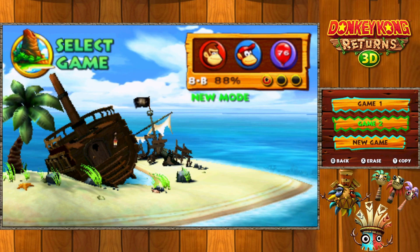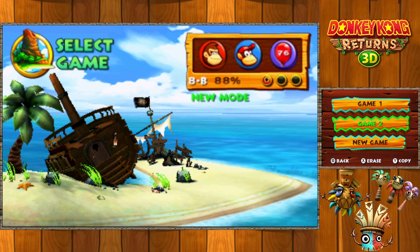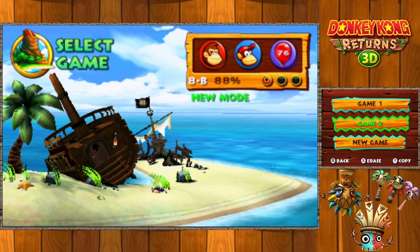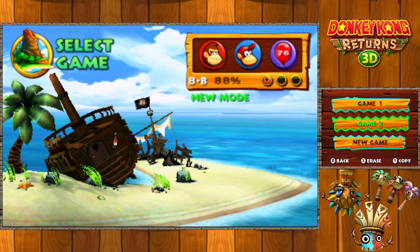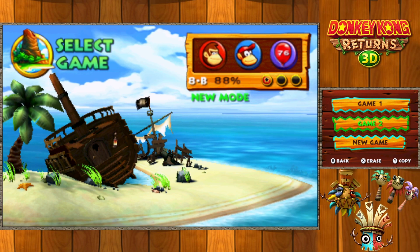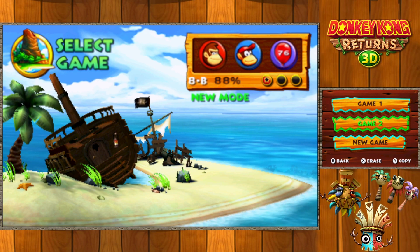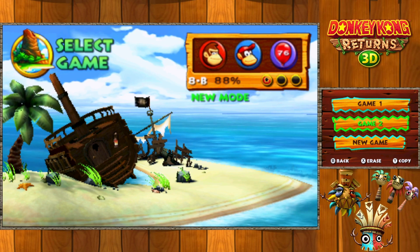So how do we handle Donkey Kong Country Returns? Well, we play on New Mode, because I am terrible at 2D and 2.5D side-scrolling games — you will notice this as we go forward. I ended up playing on New Mode for a number of reasons. The first reason being the added heart really helps out, because in the original Donkey Kong Country Returns you only had two hearts. In New Mode you have three hearts for Donkey Kong. And if you have a Diddy Kong barrel with you and have Diddy Kong out, then you have six hearts. Combine that with some items you can get in the shop, and you have hearts for days, which is good.